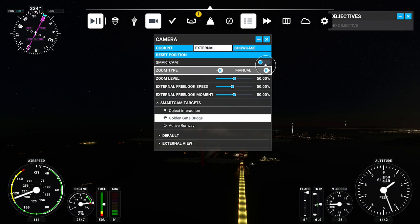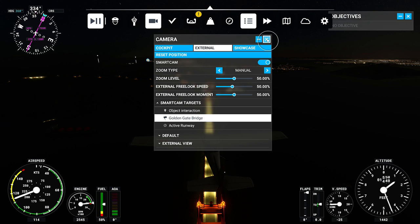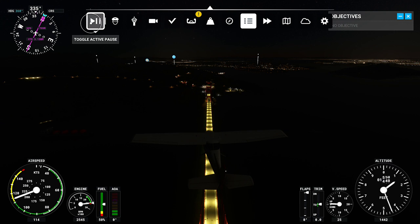Then you will need to turn the Smart Cam option on and press the cross at the top right to close the menu. Once you've done that, you are okay to unpause the game and then press the left stick back in to get rid of that toolbar.